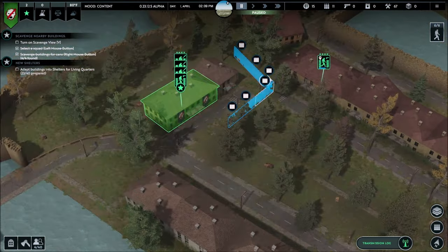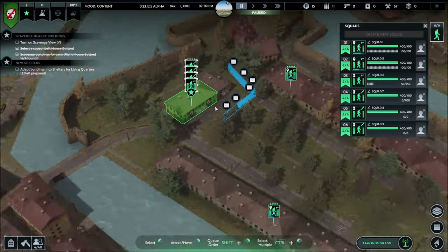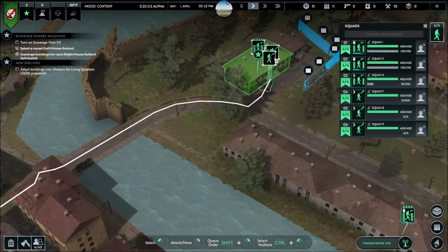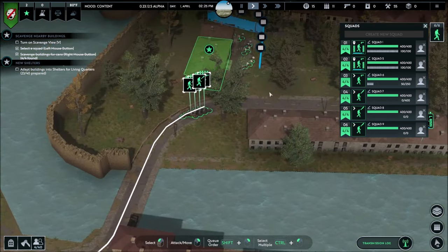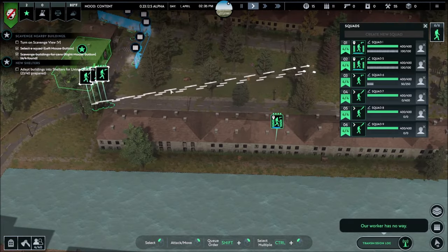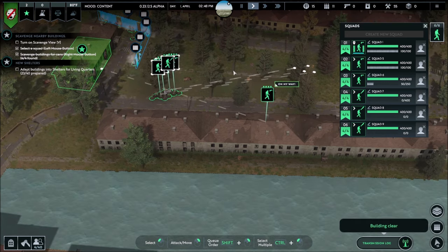Another cool thing: if you hold Control and press one, two, three, four, you select all four of those squads and you can tell them all to move out at once. All four of them have been selected and now they're gonna move out together. It's a cool thing I didn't know how to do at the beginning — I thought it'd be useful for you guys to know. You can move your groups all as one, which makes it lots easier to do building clears.